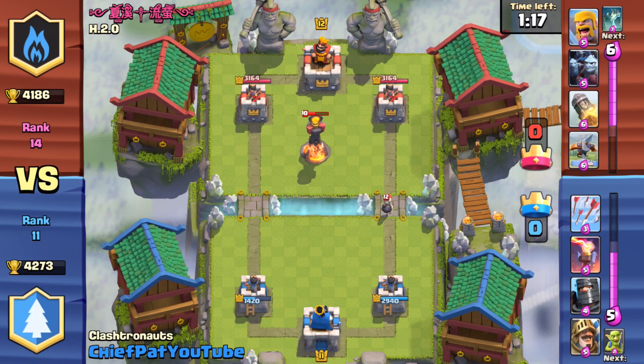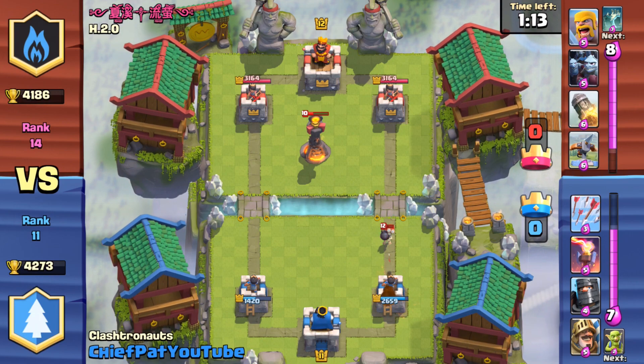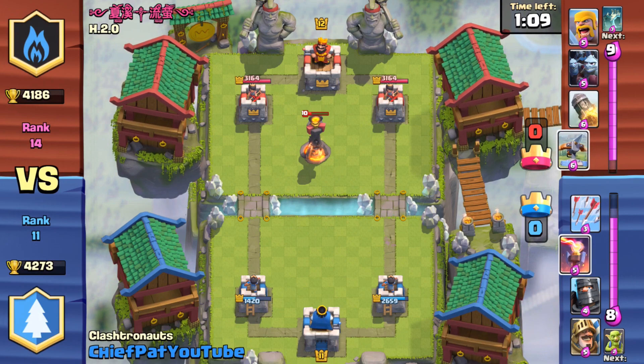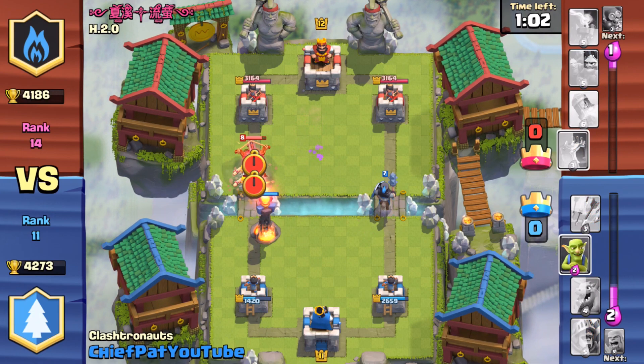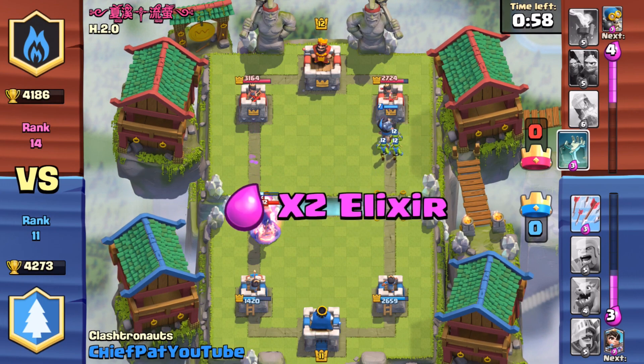I haven't done any damage to his tower just yet, and things are looking pretty bleak. At this point I really have to make sure I capitalize on that X-Bow placement and try to rush another side. He drops an X-Bow, and watch as I drop an Inferno Tower in its face — it immediately starts burning that X-Bow down. He didn't realize that was coming, and fortunately I was able to take that out.